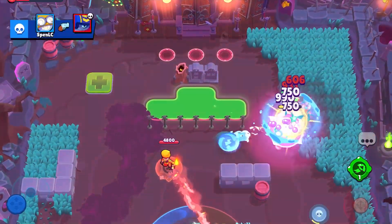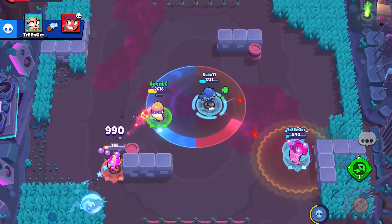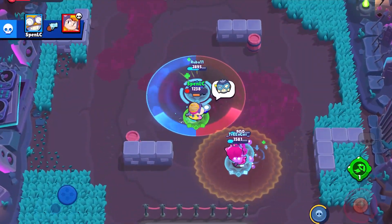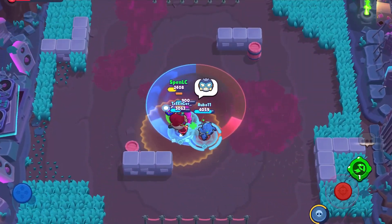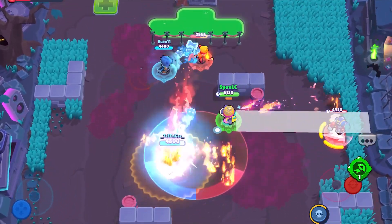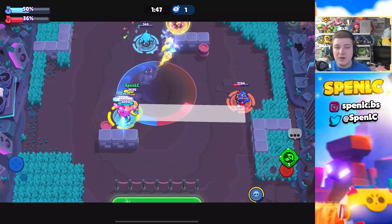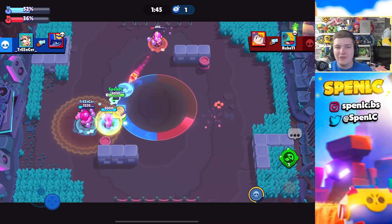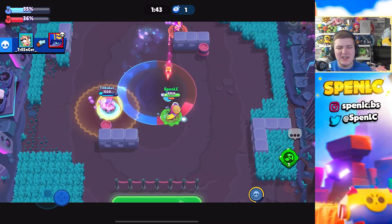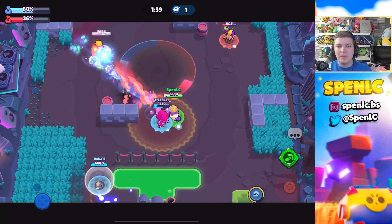Next up with another must-have star power, we have Carl's star power called Protective Pirouette. This star power is one of my favorites in the game — it makes Carl go from a somewhat decent brawler to one of the best. A 35% shield whenever you super makes it go from a mediocre super to such insane staying power. It's so hard to take down a Carl when he has Protective Pirouette, especially when he starts off the super at full HP.